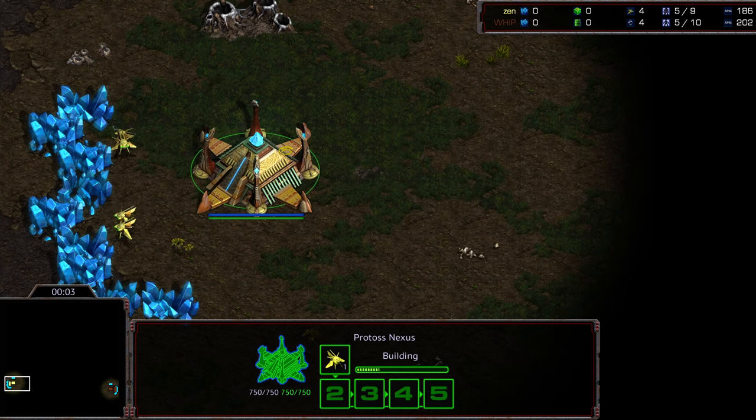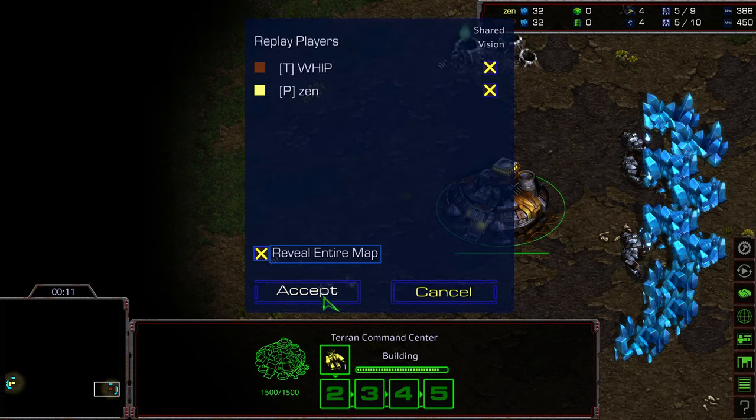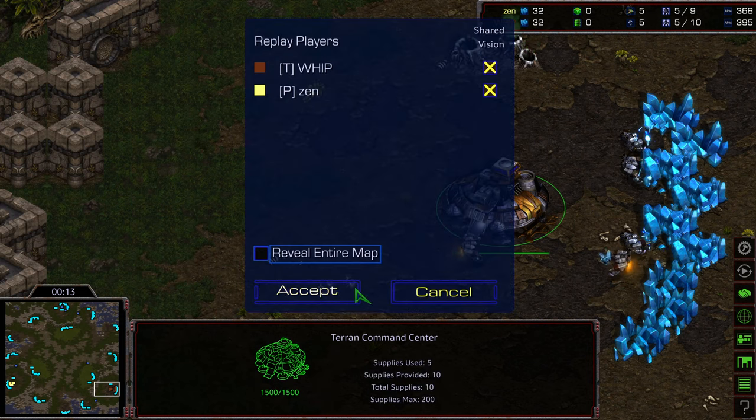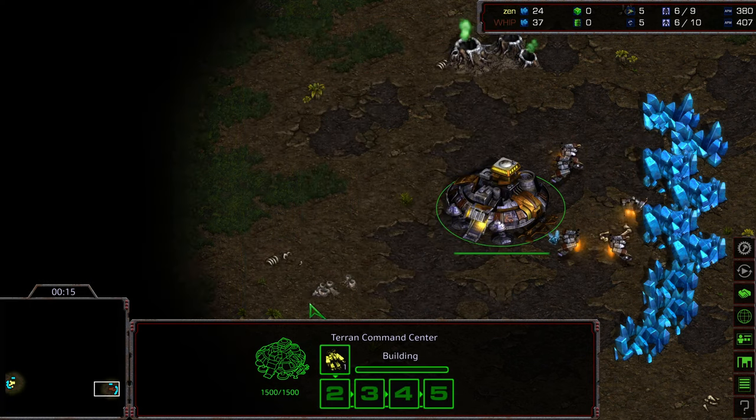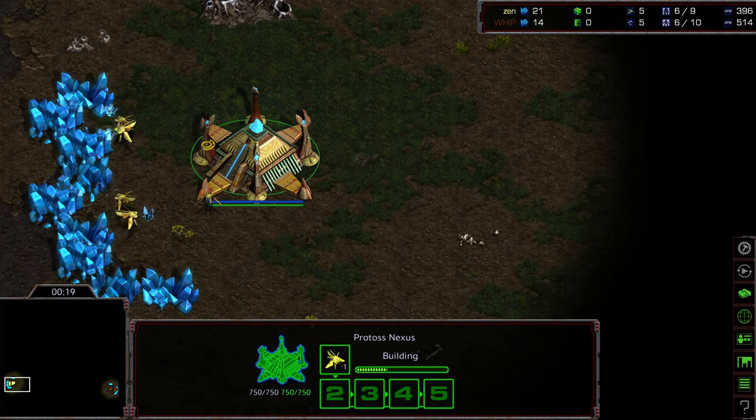Welcome to another commentary done by Diggity. Bottom left-hand corner we have Zen starting as the yellow Protoss, bottom right-hand corner we have Whip starting as the brown Terran. This is on Neo Sylphid. Between these two, Whip is the heavy favorite. Zen is the tournament organizer, and I cannot help myself rooting for an underdog, so I'm kind of rooting for Zen overall.